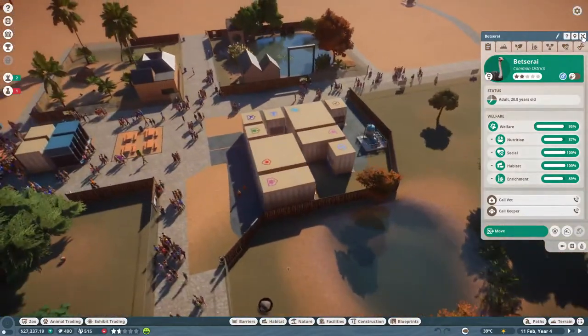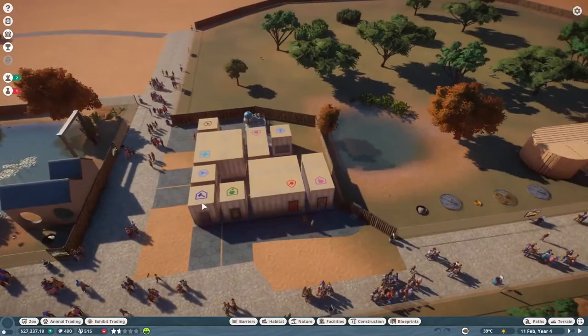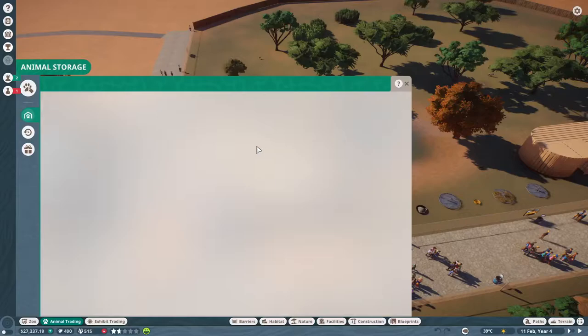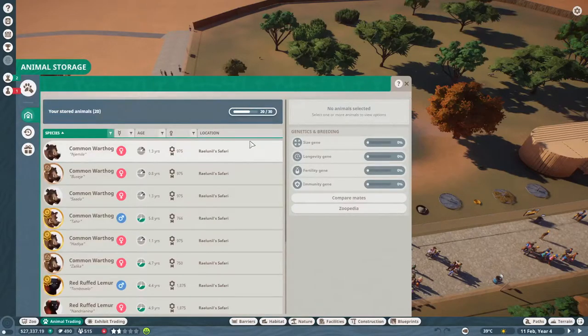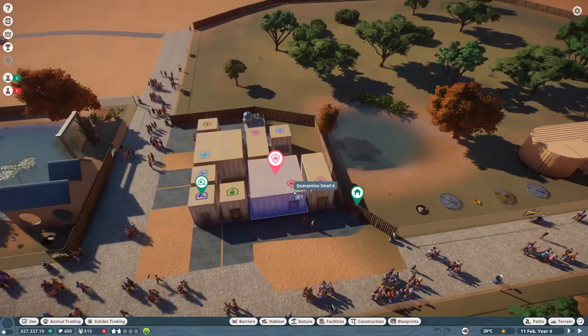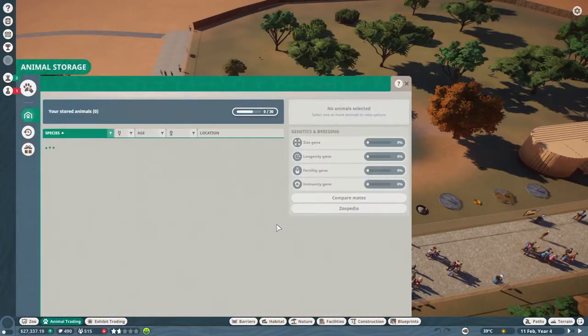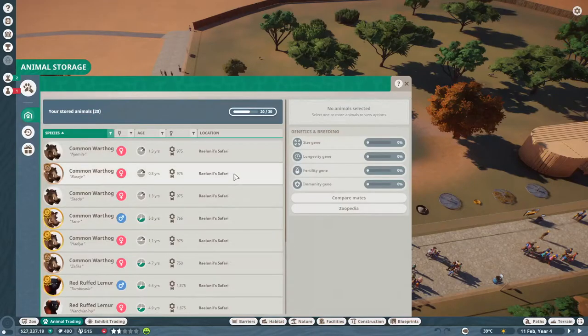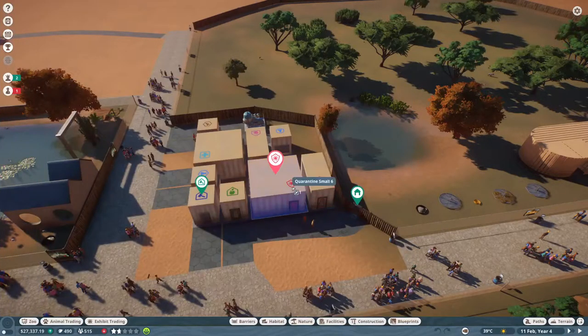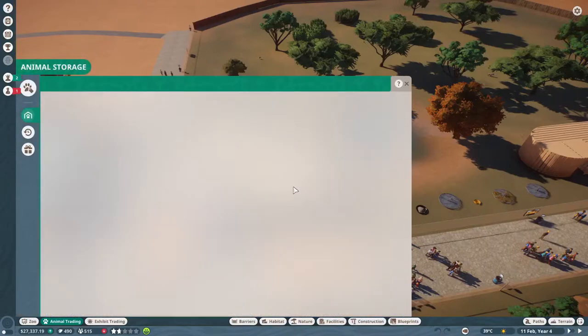Without any further ado, let us get those animals into quarantine so that they can get their butts into their new habitat. I've got a lot of warthogs. Let's put all the baby warthogs in the actual habitat - at least some of them. Let's put these two in there and then I'll save the rest of them for my other zoos later on.